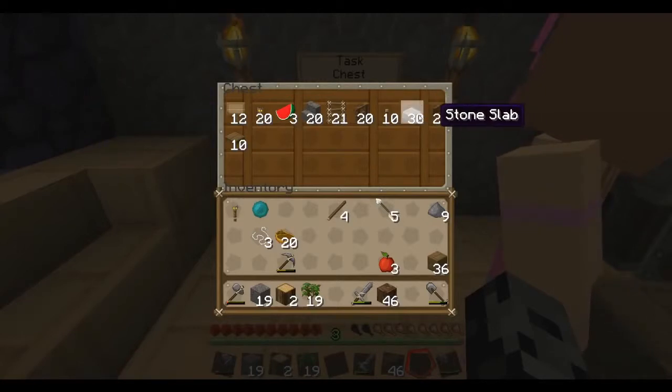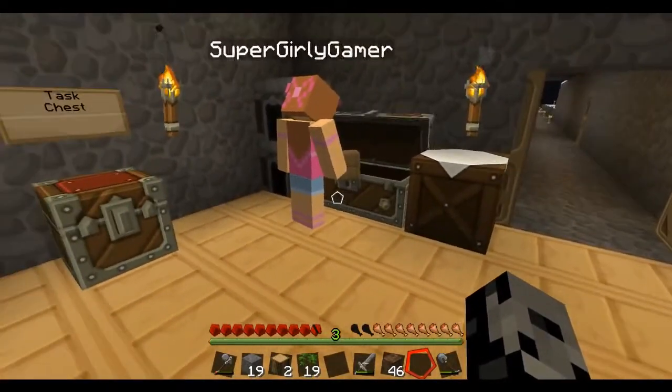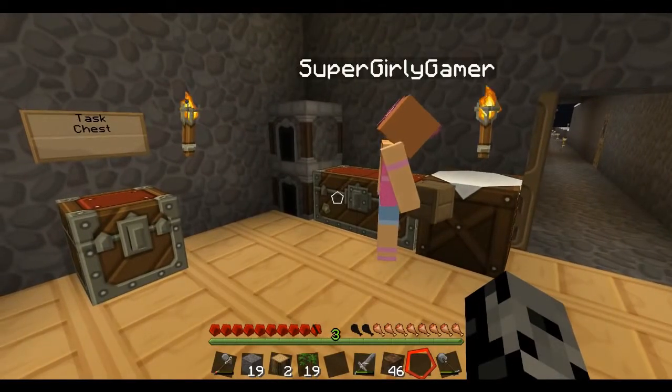Stone buttons — do we have those? No. Can you do that? All you do is put a piece of stone in the crafting grid and that's it. A piece of stone just turns right into a button? Regular stone. All right, you got this. You need 10 of those.